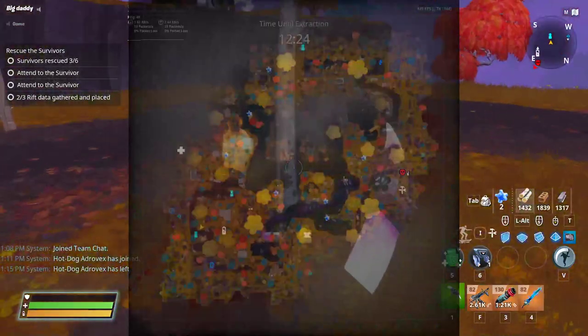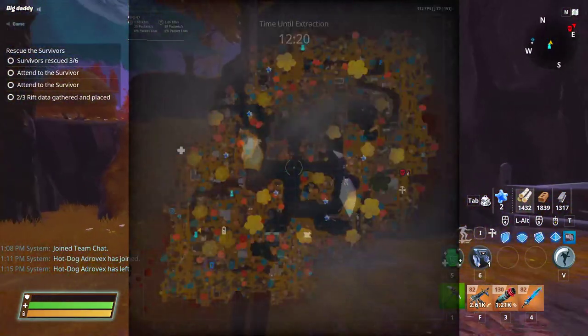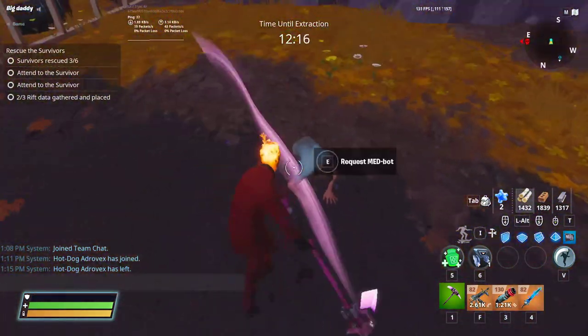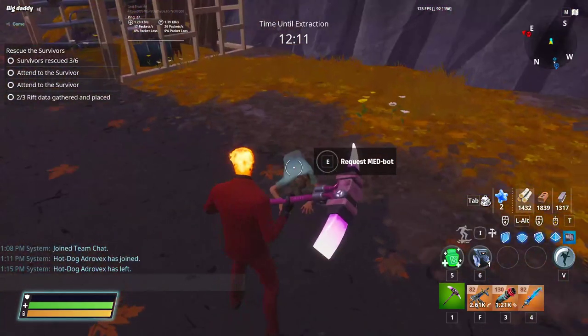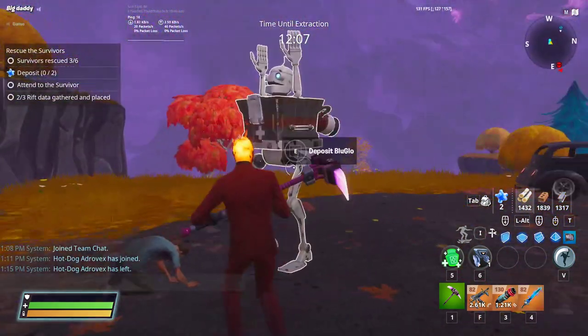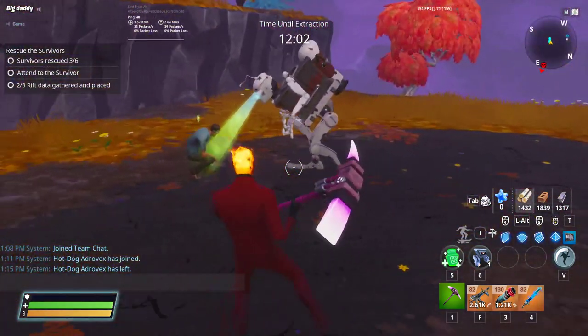You want to go for survivors that are on your map. As you can see around, there's one right here in front of me, there's one right there. You want to go to the survivors and see if you have a downed survivor, then you'll need bluglo. If you guys don't know what bluglo is, this is what it looks like. You're gonna need bluglo, and then you're gonna come here and request a medbot. All you have to do is deposit bluglo and your medbot challenge should be done.